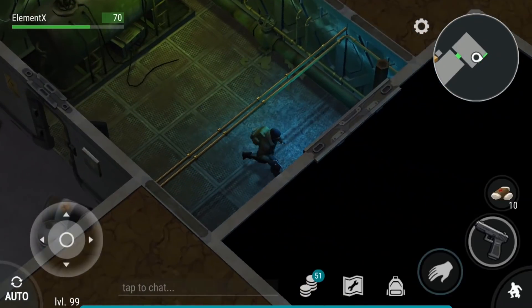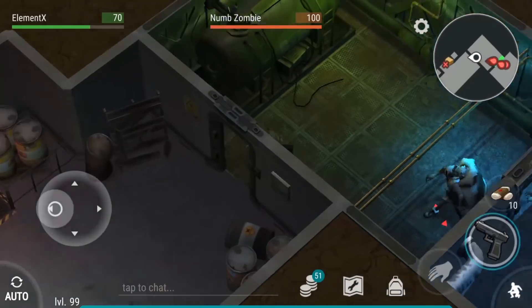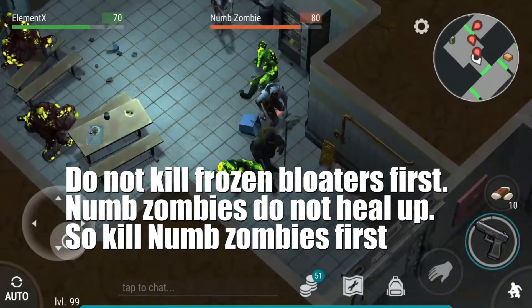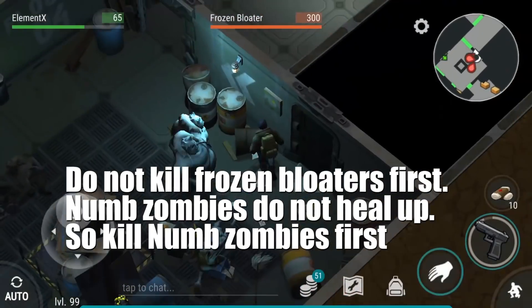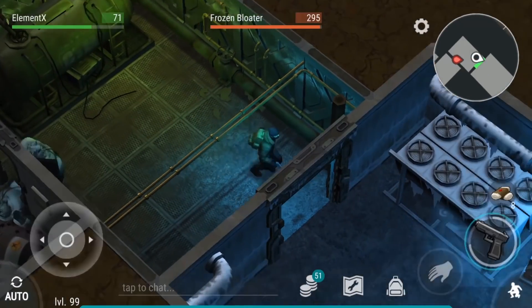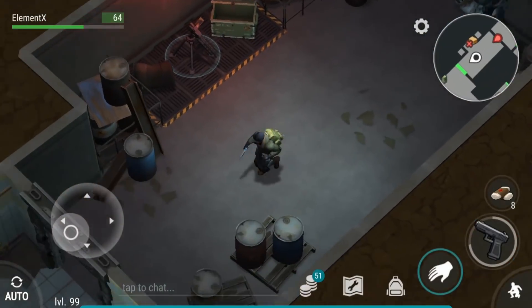Now we come to the frozen room. To my knowledge, you cannot sneak these guys, so you always have to aggro them. A quick pro tip: always kill the numb zombies first, because numb zombies don't heal up and they are a little bit faster than the fat zombies, so you can easily kill them first. Then when it comes to one frozen bloater, you can just use the wall trick to kill it.